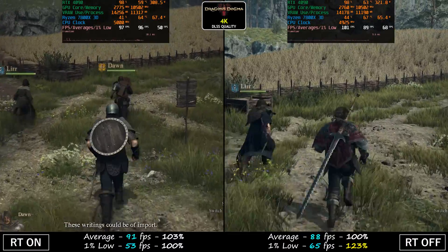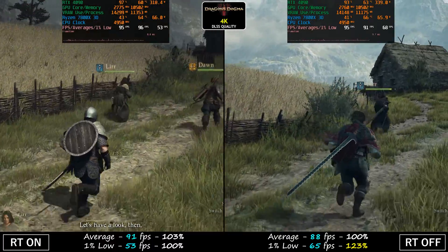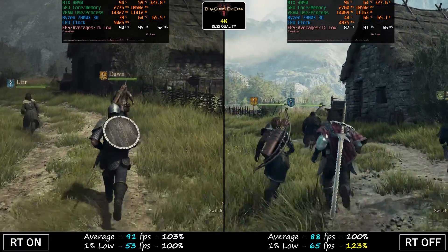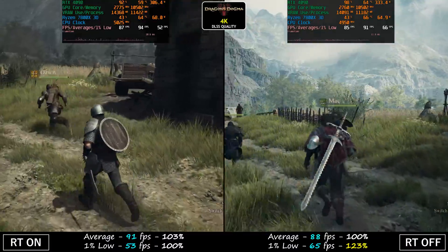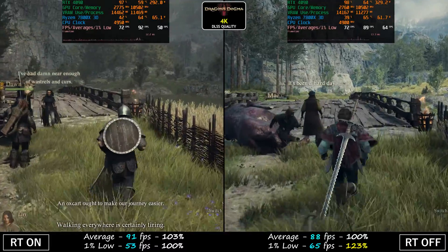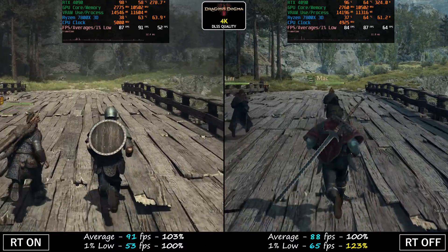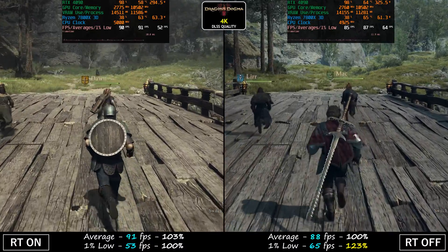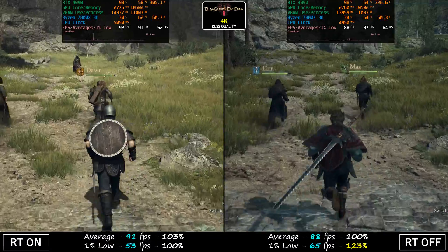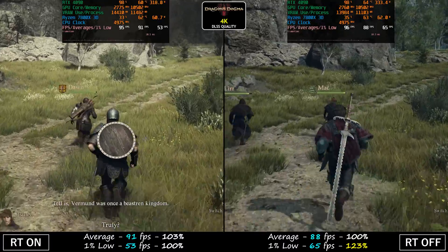Here we have ray tracing off with a 23% faster advantage on the 1% lows over the ray tracing on side. As for averages, the ray tracing on side is only 3 FPS faster, which equals about 3% — that's within margin of error. It kind of makes sense because we are still CPU bound, although we are more CPU bound with ray tracing on, as you can clearly see reflected in the 1% lows. Not a massive difference, but we are using one of the fastest gaming CPUs. On a weaker CPU, the difference could be even bigger, so that's worth keeping in mind.